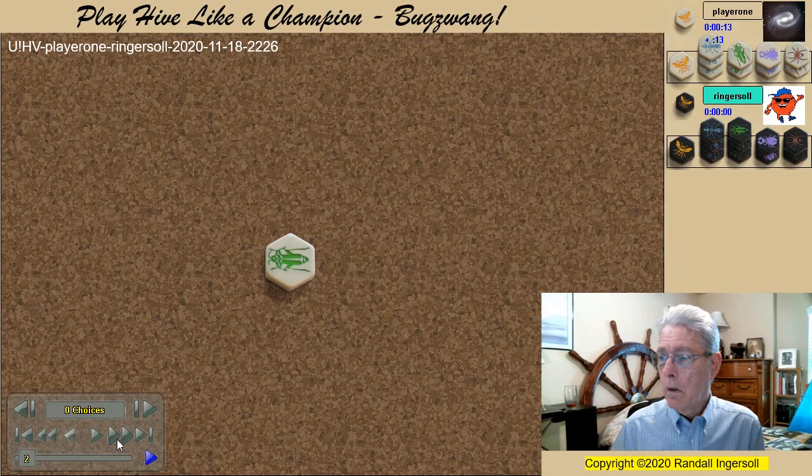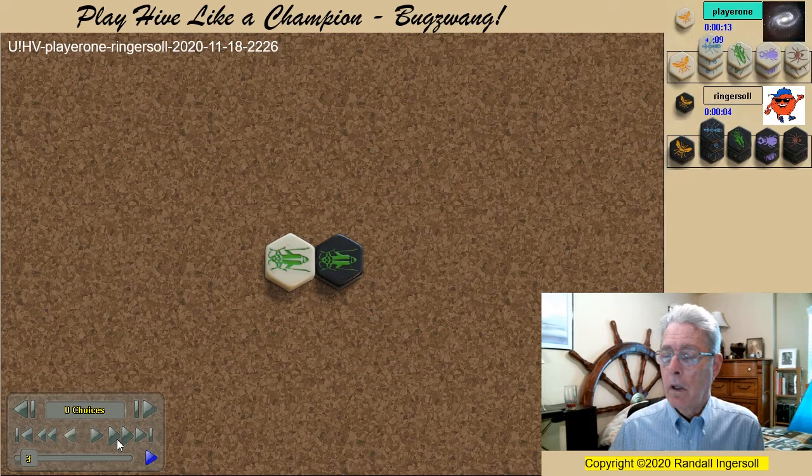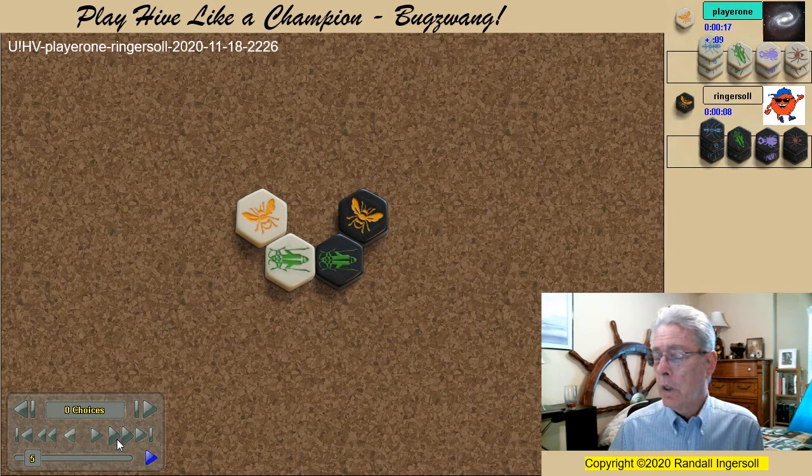Playing without expansions, both players start with Grasshoppers. Queens follow. As black, I choose a C opening. White spawns an ant, and I spawn a second defender.